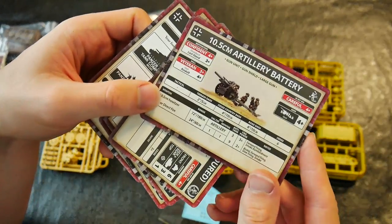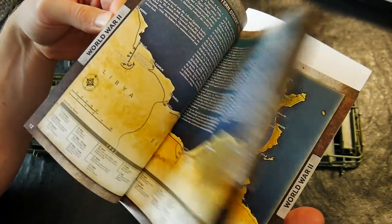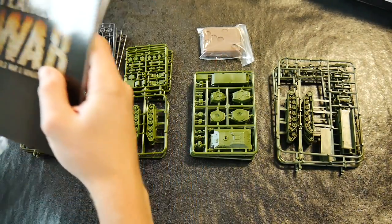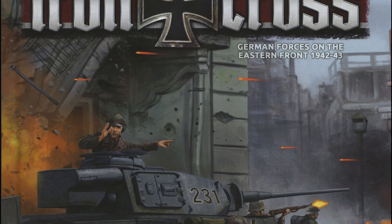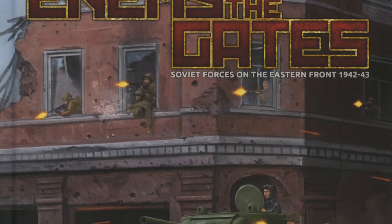As these are designed to function as starter sets, there is also an A5 softback mini Flames of War rulebook included in each box, which is also a useful option for those looking to avoid carrying the weight of the hardback. Full information on the contents of these boxes can be found in the relevant army books, either Iron Cross for the Germans or Enemy at the Gates for the Soviets.